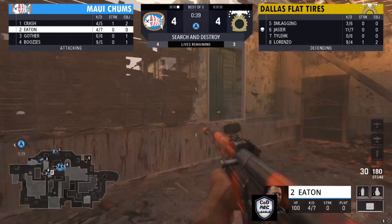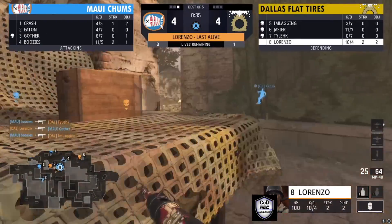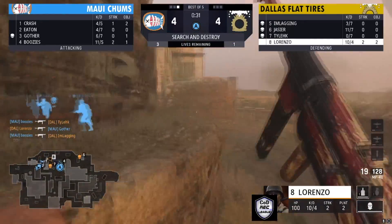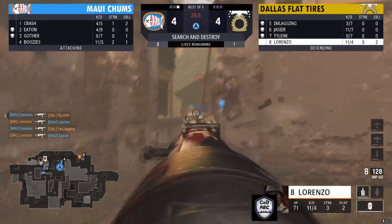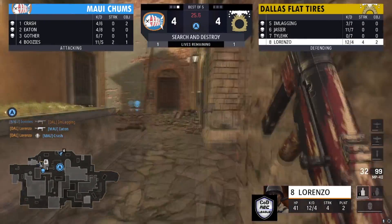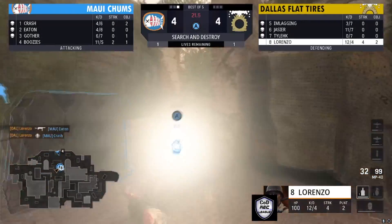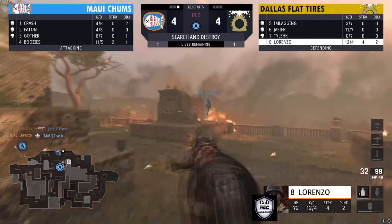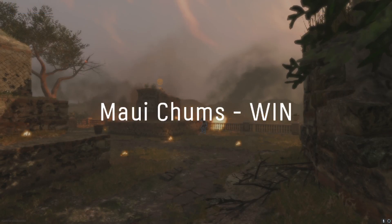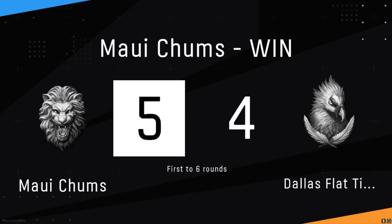You can see two players closest to bomb A. Boosies takes down Tyleek, Lorenzo takes down Gothar. Lorenzo is looking for Crash — putting shots on Crash who's playing first line. Lorenzo with a nice two-piece! Now it's Lorenzo versus Boosies. Boosies is playing behind the wall and wins. Boosies with the clutch — Lorenzo made it interesting.